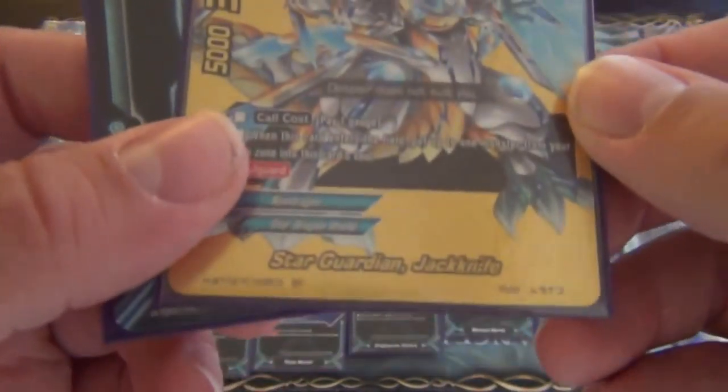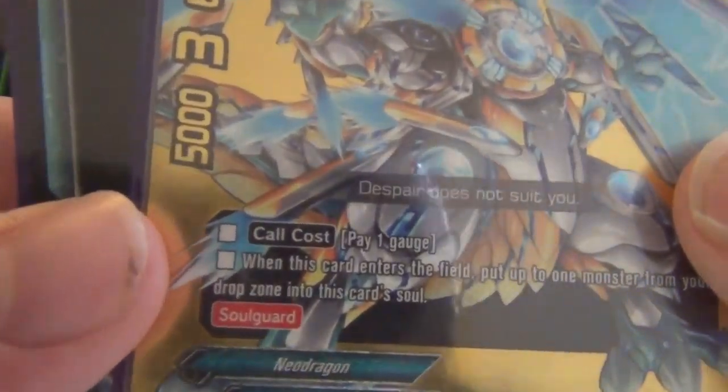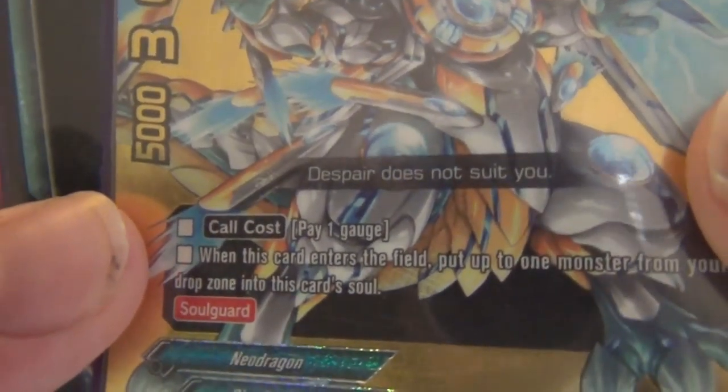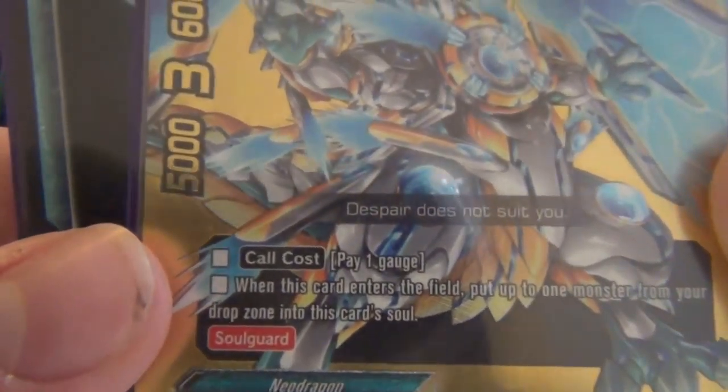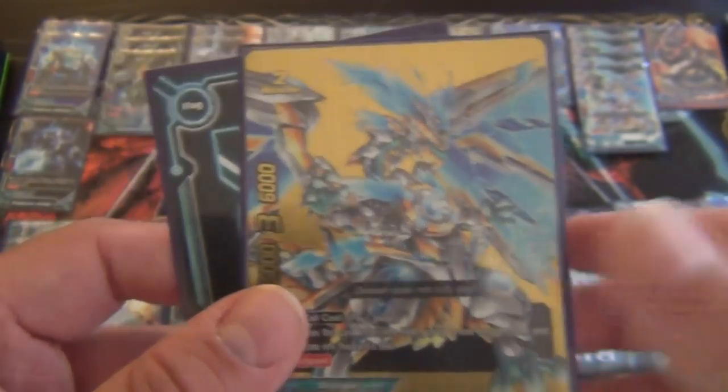First up is the buddy, the buddy rare: Star Guardian Jackknife. He has a call cost of pay one gauge. When this card enters the field, put up to one monster from your drop zone into this card's soul. This works well with some of the Crossknife aspects of Star Dragon World where you can automatically get a card with some kind of ability.